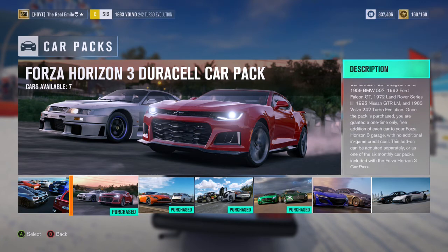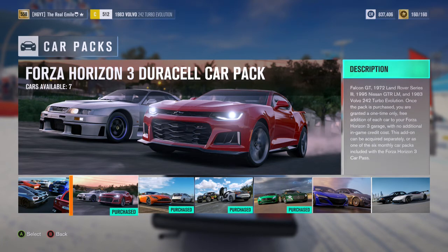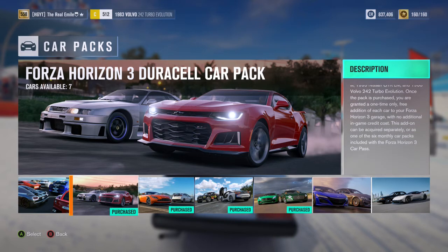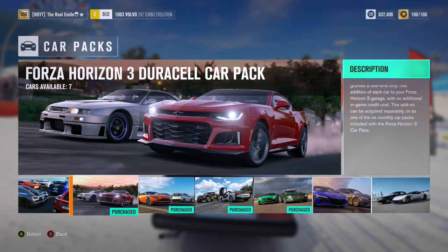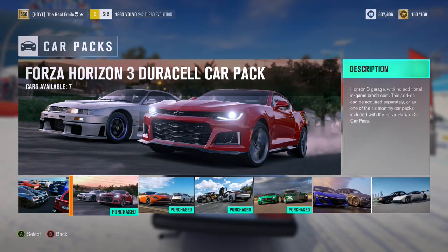Hello friends, my name is Ariel Emil and welcome back to some more Forza Horizon 3. Today we're going to be taking a look at the new car pack which has just been released — this is the Duracell car pack, also known as the March DLC, the final one you're going to be able to get with the car pass. If you don't have the car pass, it is $5.99 or your regional equivalent.